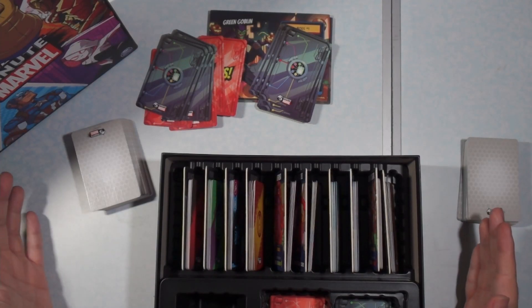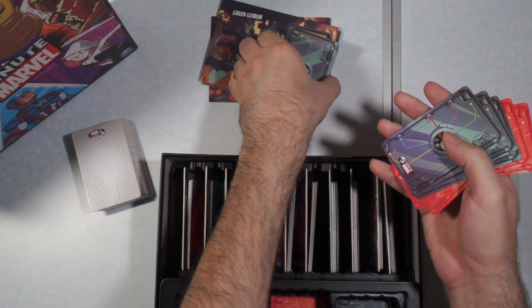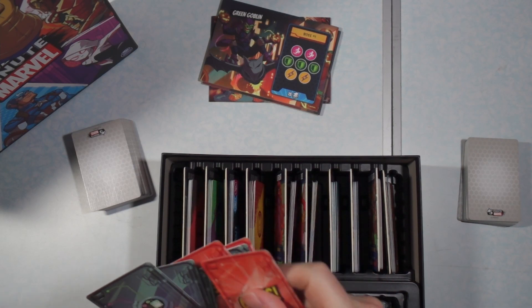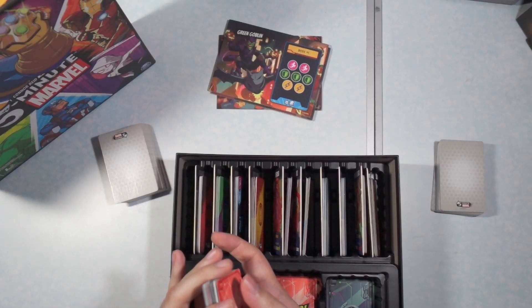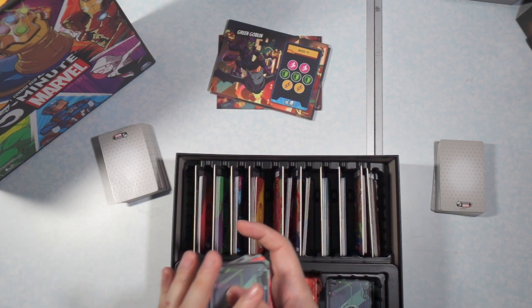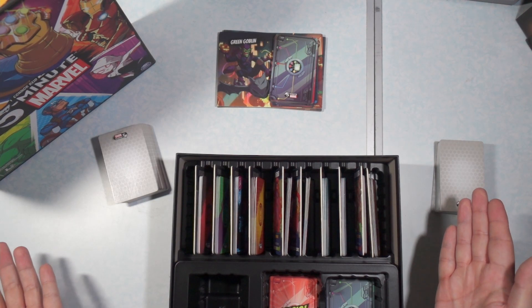With the Crisis cards and the door cards, we just shuffle those in together with the required cards for the villain. And just like that, the villain is set up.